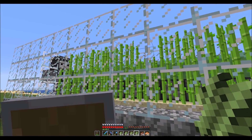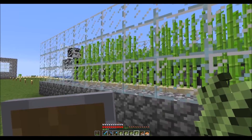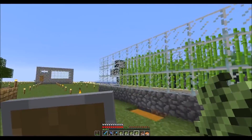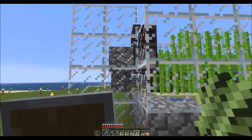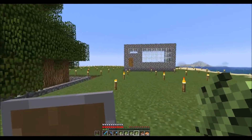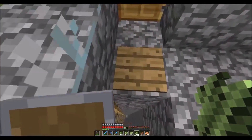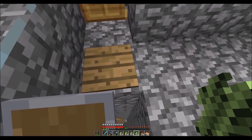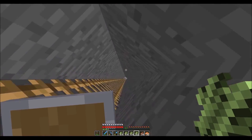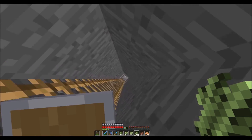So there are two villager farms — villager breeders, villager traders — so that we can go ahead and trade for emeralds and all that fun stuff. I'm going to go down to our ender chest, because that's where I'm keeping the trade goods. We need to make as much paper as we can, and I think we have enough for another mending book.